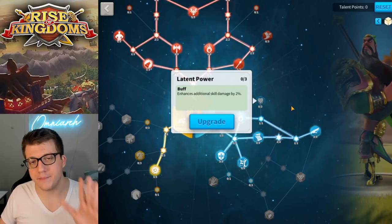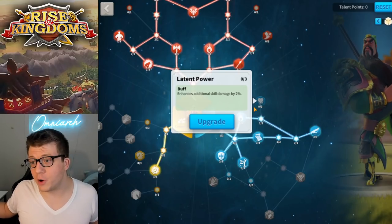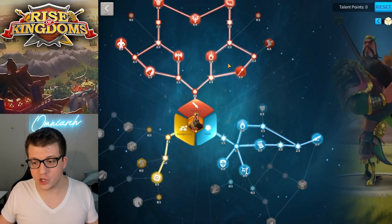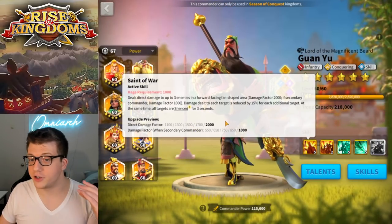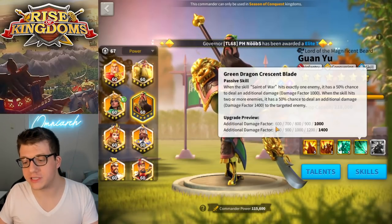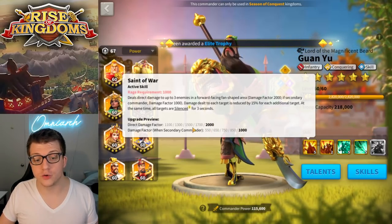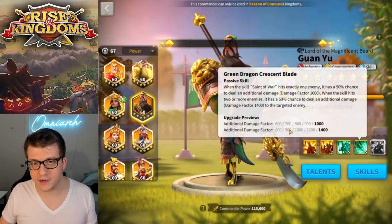Tip number three has to do with the talent Latent Power, which you can see in the skill tree for any commander. This will give you upwards of 6% additional skill damage, which is different from regular skill damage. Regular skill damage is what you see on Guan Yu's primary skill — it's just direct damage factor. Your skill goes off and you hit with damage factor, which is different from Guan Yu's fourth skill, which says 'additional damage factor.' In theory, the active skill damage factor of 2,000 would not be affected by Latent Power because it's direct damage factor, while the fourth skill should be affected because it's additional damage factor — except it's not.